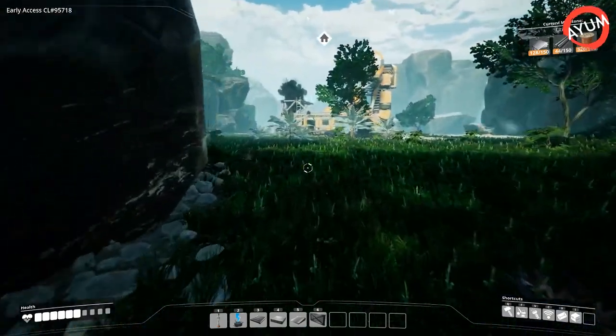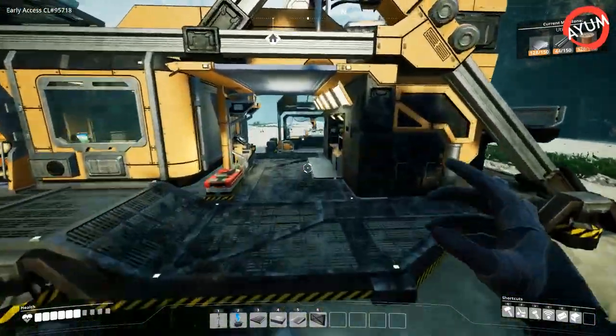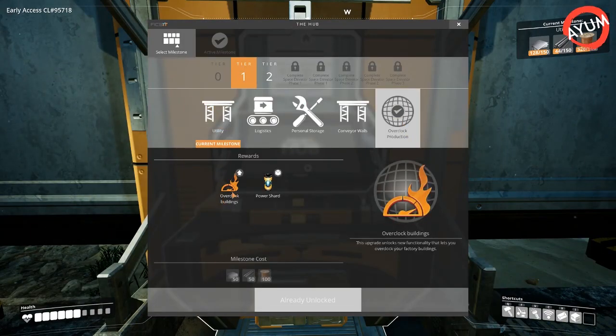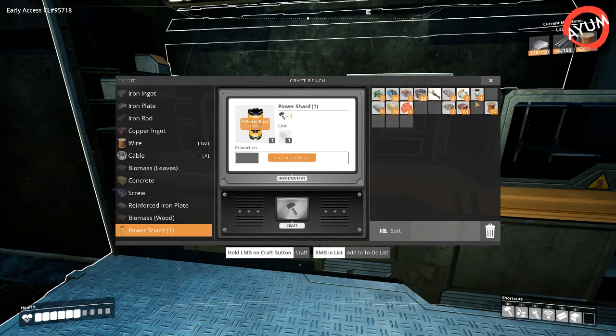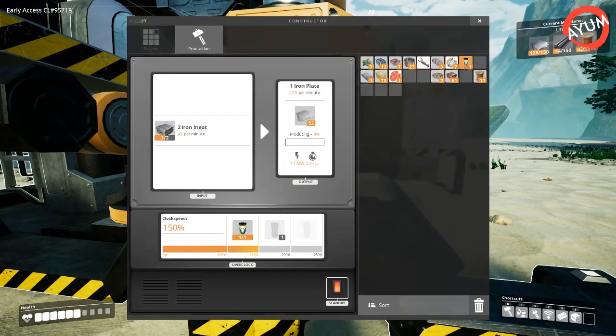Once you grab that power slug, all you have to do is research it. You can do this pretty early — in tier one under Overclock Production. What it does is give your buildings the ability to be overclocked and lets you create power shards. You just come in, find your power shard, craft it, go over to your building, put it in, and you can overclock it — which is really cool.